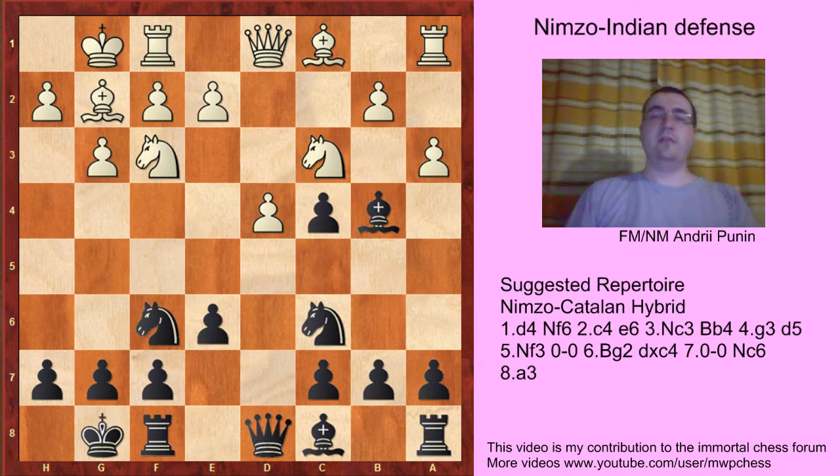So we opt for B7. And now white should play e4. Otherwise black is just bad.